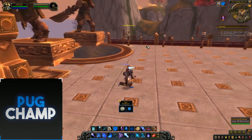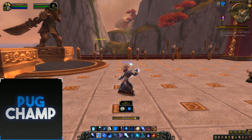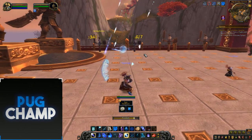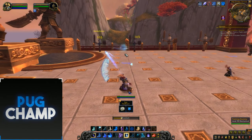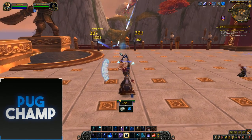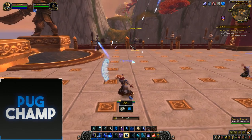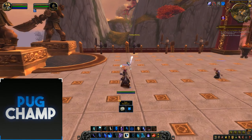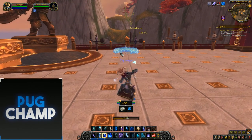For AoE, start off with a Blizzard, then use Frozen Orb so you're getting lots of procs. Just keep using Frostbolt so you can get instant Brain Freezes. Make sure you're using Fingers of Frost on Ice Lance on cooldown and hitting two targets. Keep your Blizzard down as well so Frozen Orb comes back off cooldown quicker.